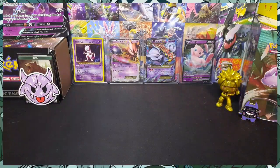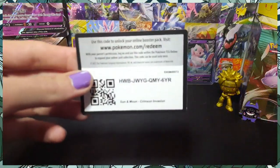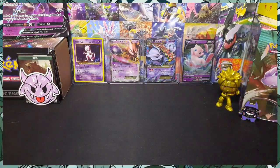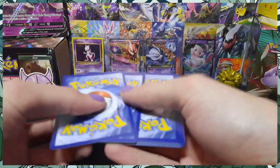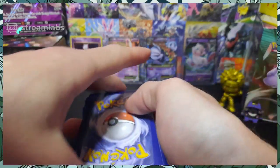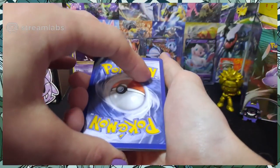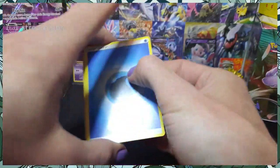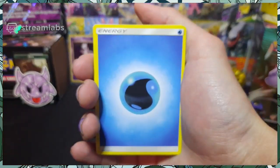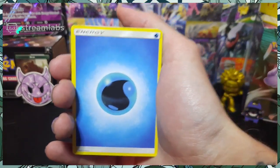Alright folks, we got that code card coming down in three, two — there you go, for one lucky viewer. We're going to go one, two — four from the back. And let's guess that energy. Water! Yes folks, we got the guess-the-energy right on that first pack. We got some Crimson Invasion — let's go.